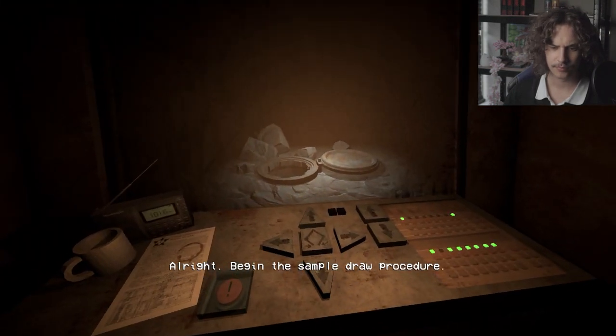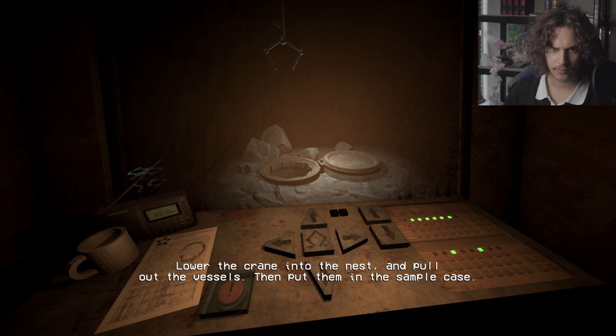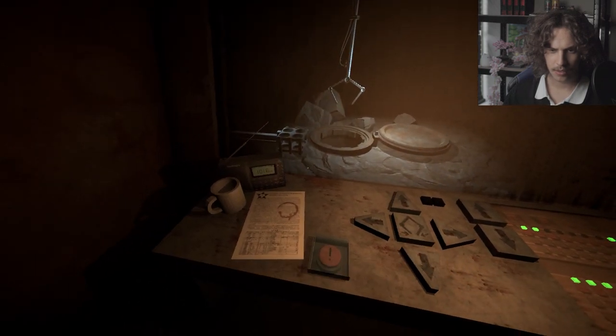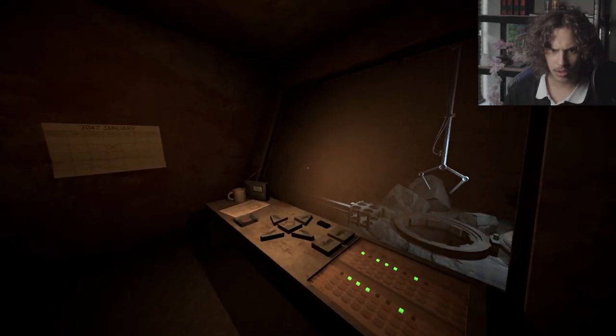Alright, begin the self-control procedure. Load the crane in the nest and pull out the vessels. Then put them in the sepulchase. If you are unsure how to proceed, refer to the crane operator manual.